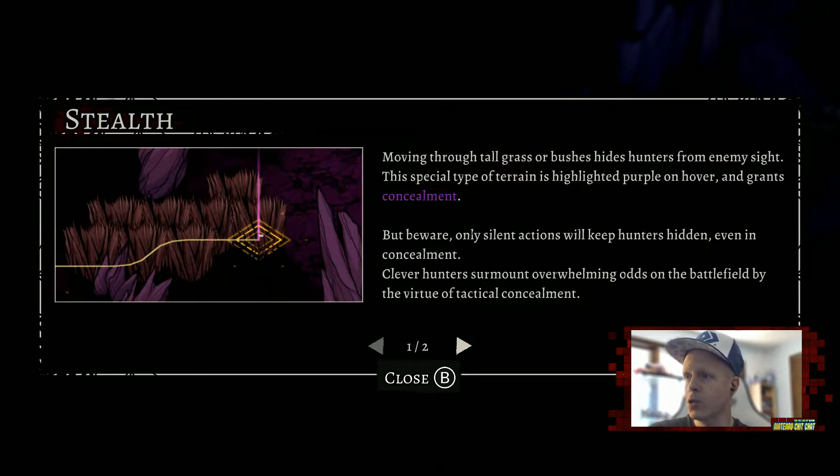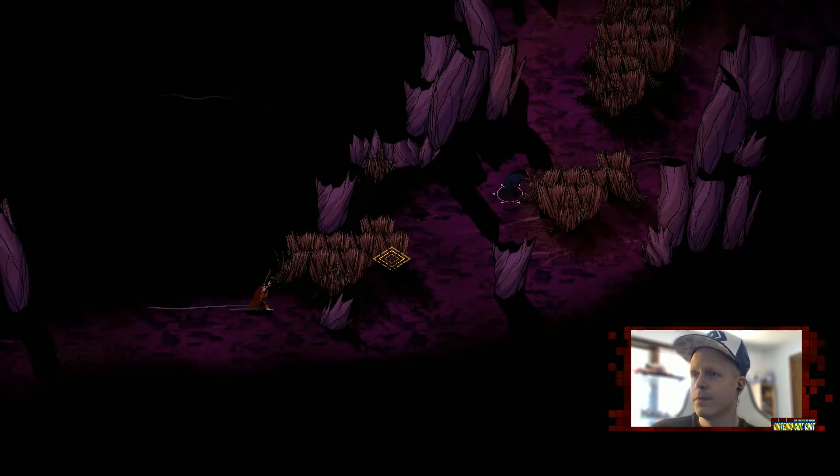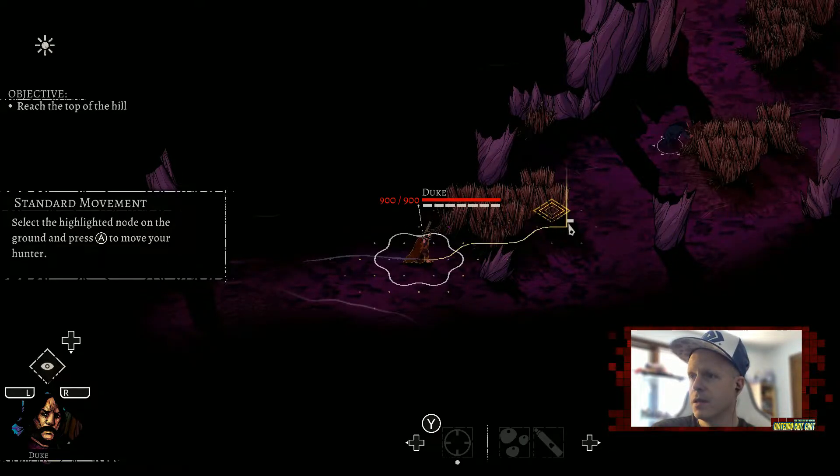Moving through tall grass or bushes hides hunters from enemy sight. We can only perform silent actions — if we do something loud like shoot a gun, that will give away our position to enemies. Clever hunters surmount overwhelming odds by virtue of tactical concealment. Moving through bushes requires Duke to move further than normal range; that's where stamina tabs come into effect, so you have to keep an eye on your stamina.